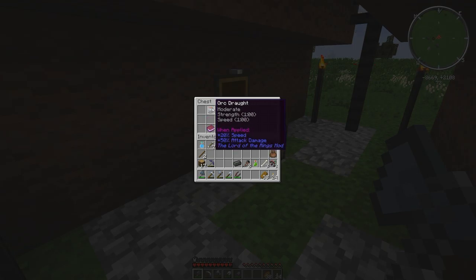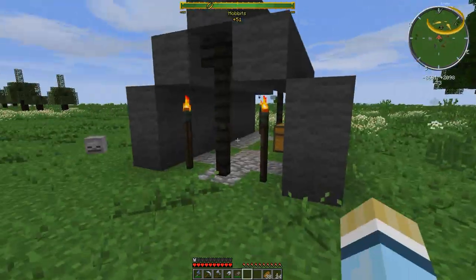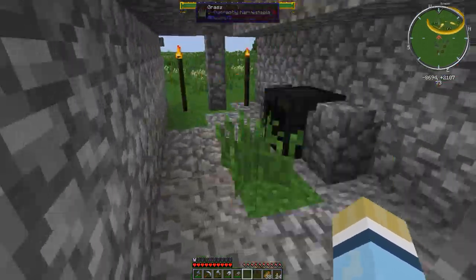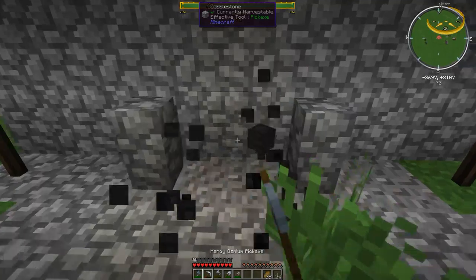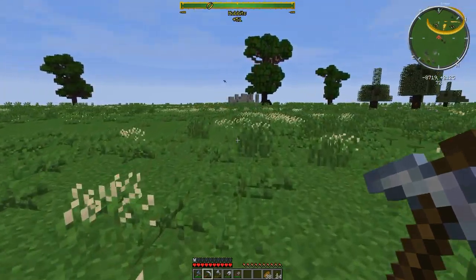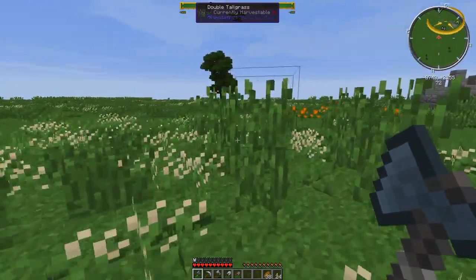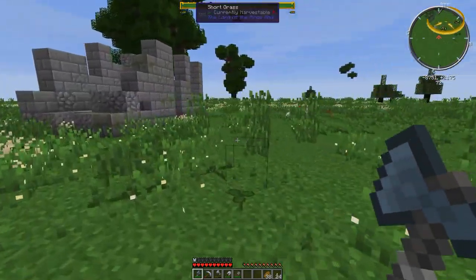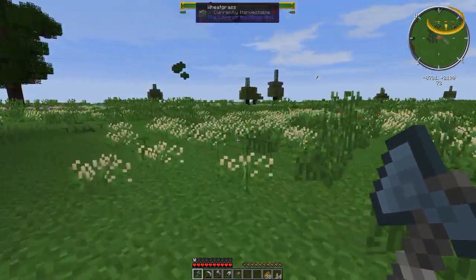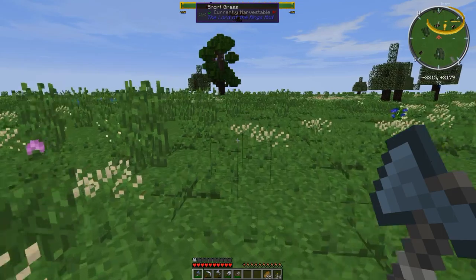You can find potions like plus 20% speed or plus 50% attack damage — anyone can use those, you don't have to be an orc. There's another orc furnace we're taking because it looks cool. There's another abandoned building over here — I don't think it has anything. I'm still getting ridiculous lag spikes. I have no idea why — this machine is ridiculously fast with an SSD internal hard drive, and it was actually faster on my old slower machine.